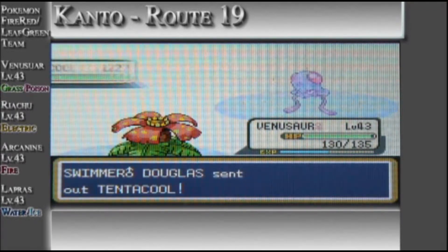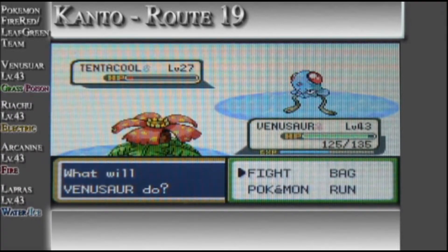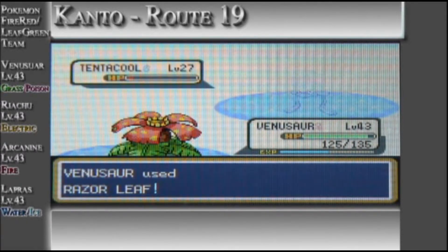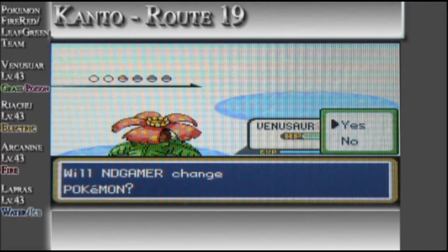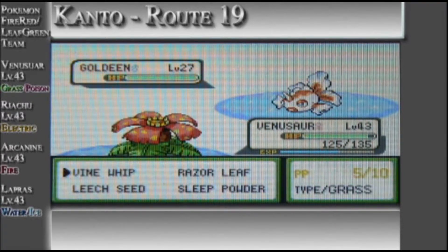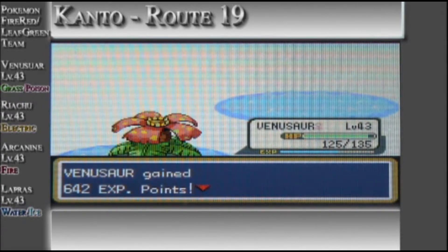I think this trainer — this swimmer — has a Tentacruel. I might not be correct, but it's a possibility. As you can see, I think he had a Horsea, two Tentacruel — this is the second Tentacruel — so possibly a Seadra, or maybe just another Tentacruel. Oh! Goldeen! My bad. I would not even be able to remember every single Pokemon from each trainer individually — that would be pretty weird to remember all the Pokemon from each swimmer, bird, juggler, or any of those trainer types.